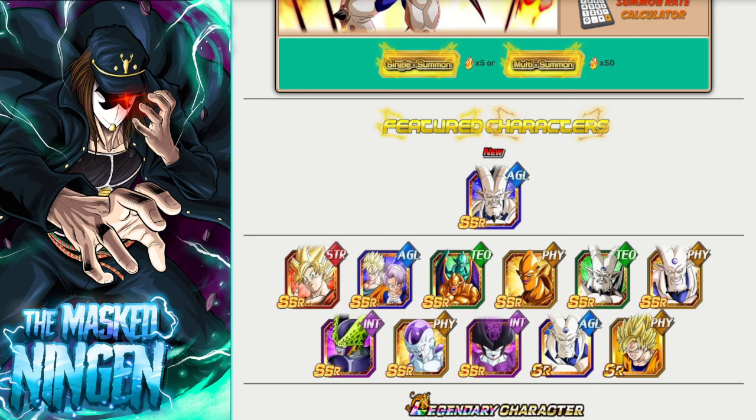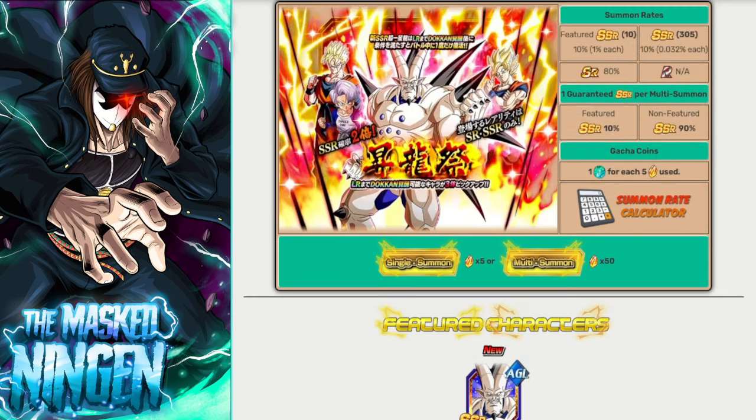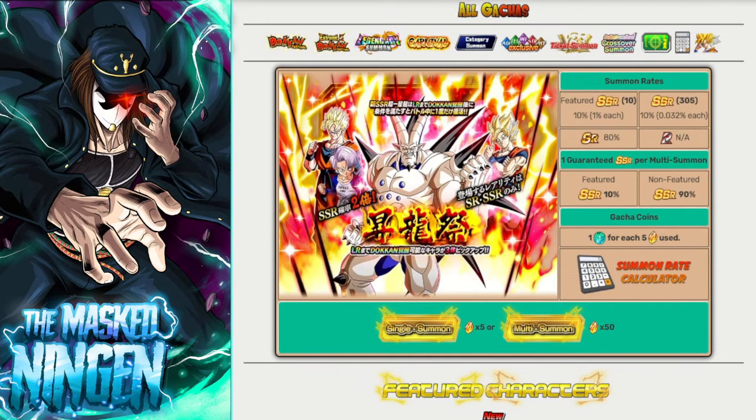Maybe you spend a few bucks here and there - you might buy some stone packs or tickets every now and then - but it still doesn't mean you can afford to go crazy on every single banner. This information is more so aimed at those players. If you are a massive whale, a collector, or someone who really loves LR Omega Shenron and you're going to summon regardless of what I say, that's fine. But this is for people who want to spend their stones in the most effective way and get the most value.